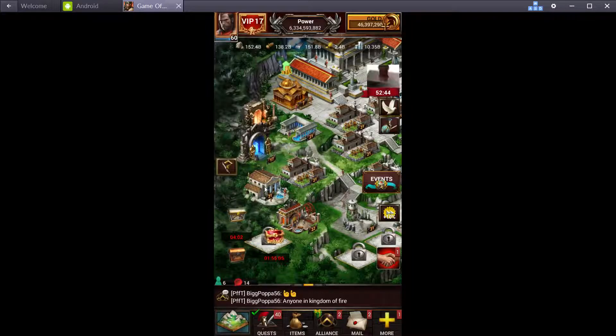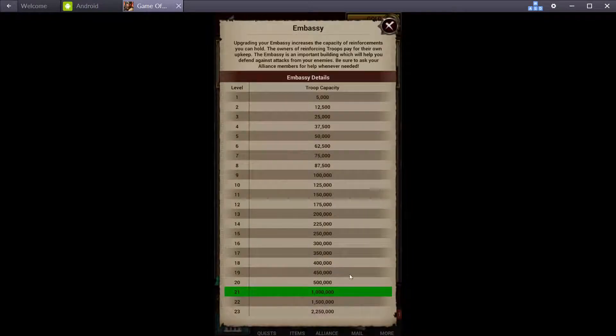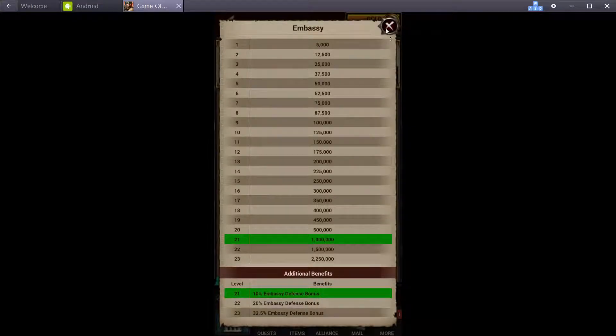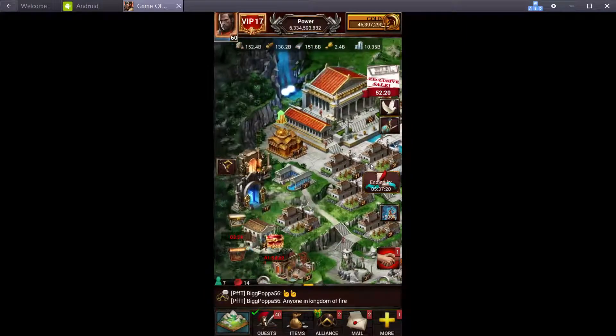Embassy — you don't really need it. I'll be tearing it down for a barracks because I like to jump around and I don't like people reinforcing me every time I jump. They don't really do a lot unless you get it to level 22 or 23 because of the extra defense it adds. That's optional — I wouldn't recommend it if you're going to jump around. I'll just use a barracks.